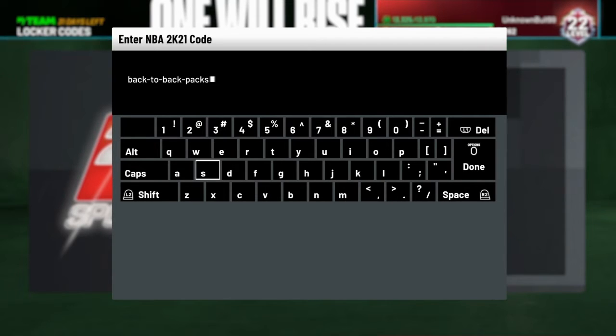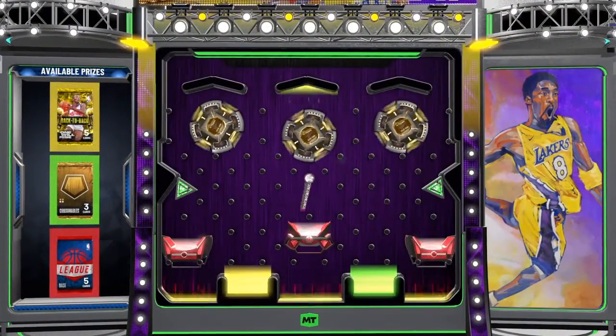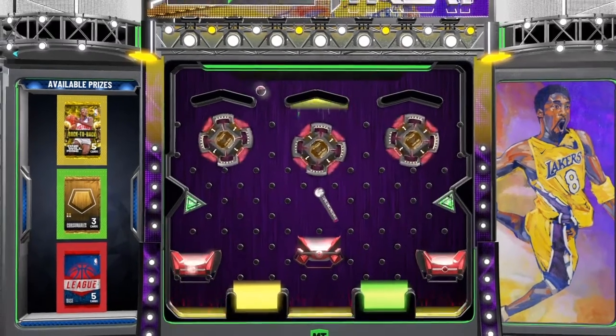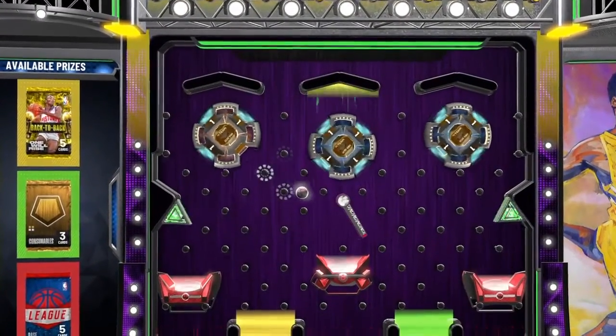It's still early in the year so we're not going to get crazy locker codes, we gotta do what we can. There aren't any hidden locker codes like last year from what I've seen. But here it goes — you can get a base league pack, a consumables pack, or a couple tokens. Please let me get that back-to-back pack.